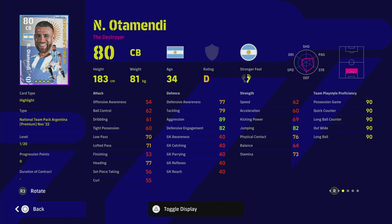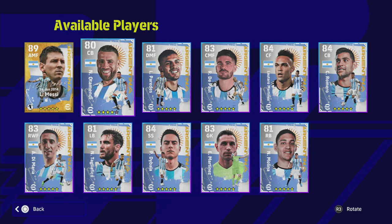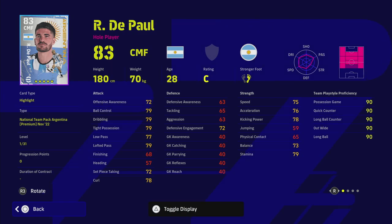Otamendi is one of Argentina's main men this year in the World Cup - an absolute beast with 89 aggression, topping out at probably 90 overall with 20 levels to go. You're not going to be focusing on speed or acceleration with this card - it's going to be pure defense, pumping maybe 15 to 18 levels into defense. He does have blocker, interception, man marking, heading, and unwavering form even though he's on D rating. He could be a very solid player if he has a good World Cup and his rating goes up.